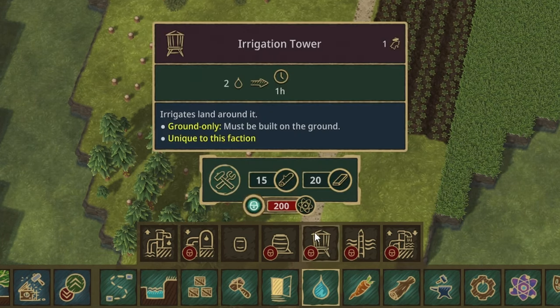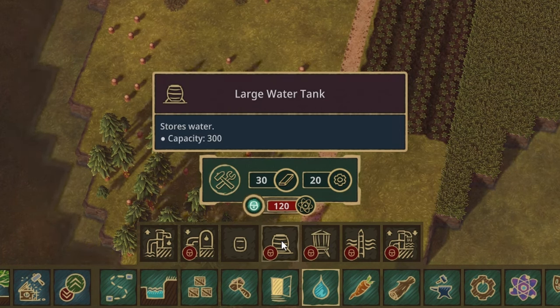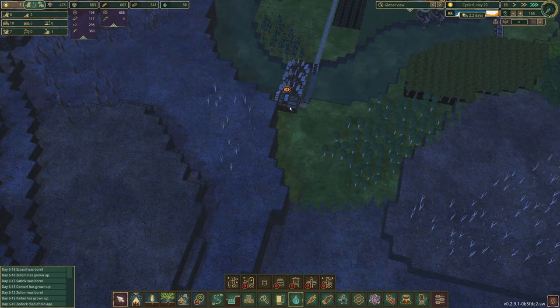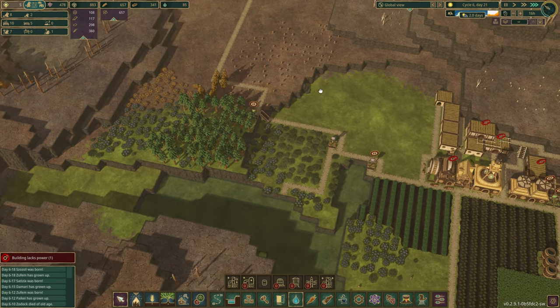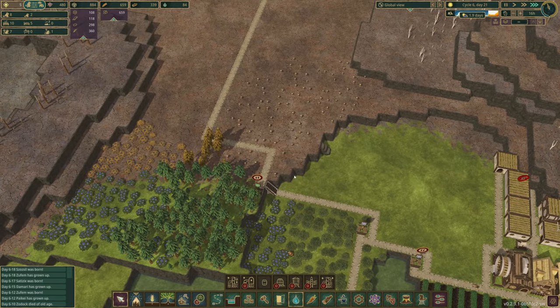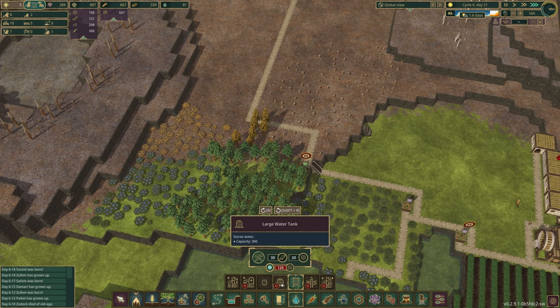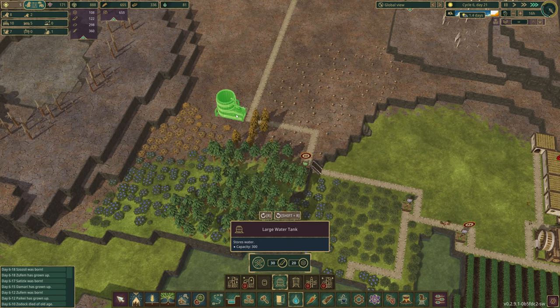In order to unlock the large water tank we need 120 science points. And to build the large water tanks we're going to need planks and gears. Luckily in the last video we built our gear workshop, so during the wet season we've been producing gears. I think I'll be building these large storage tanks up here along this path. So let's unlock our large water tank and build the first one.